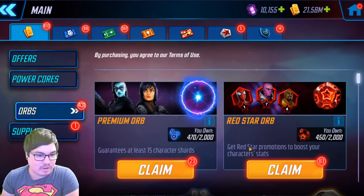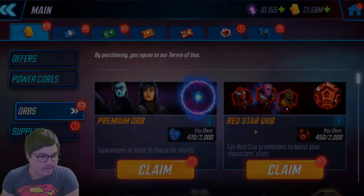I can't believe my luck lately — with Swarm I got five red stars as well. This has just been stacking up and I haven't had to pull very many of these. Anyway, we're going to jump over and buy Zemo and open his orbs, so I'll be right back.